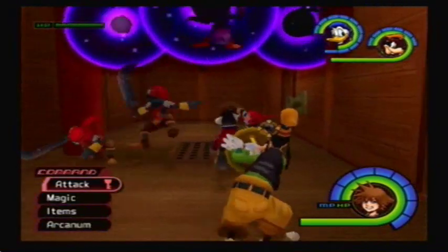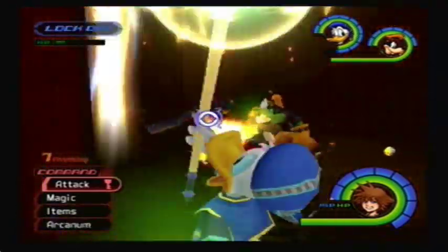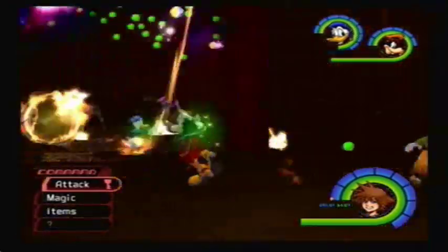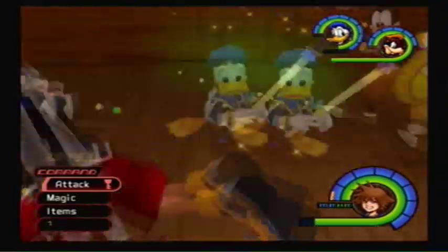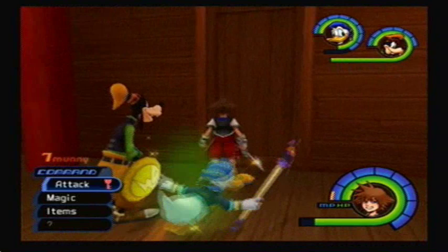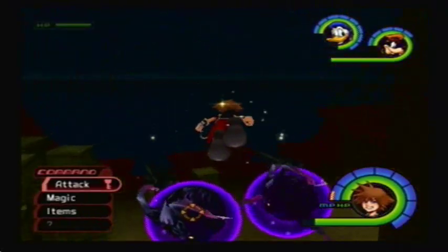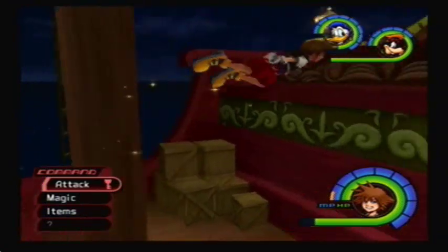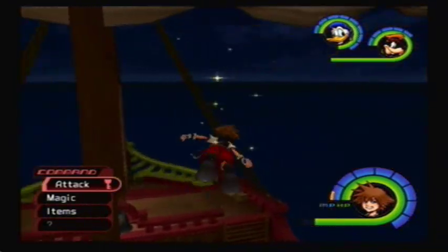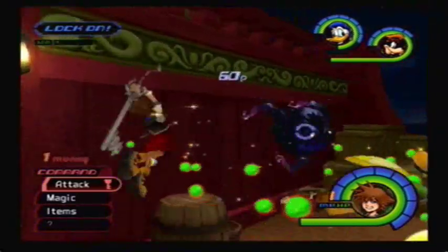Power Gems are kind of annoying to get, because they're found in Neverland, and I just hate Neverland. I know that Air Pirates drop Power Gems, so you want to go to the exterior of the ship and kill off these Dark Balls first, because they will prevent the Air Pirates from spawning. So go down and take out these Dark Balls.